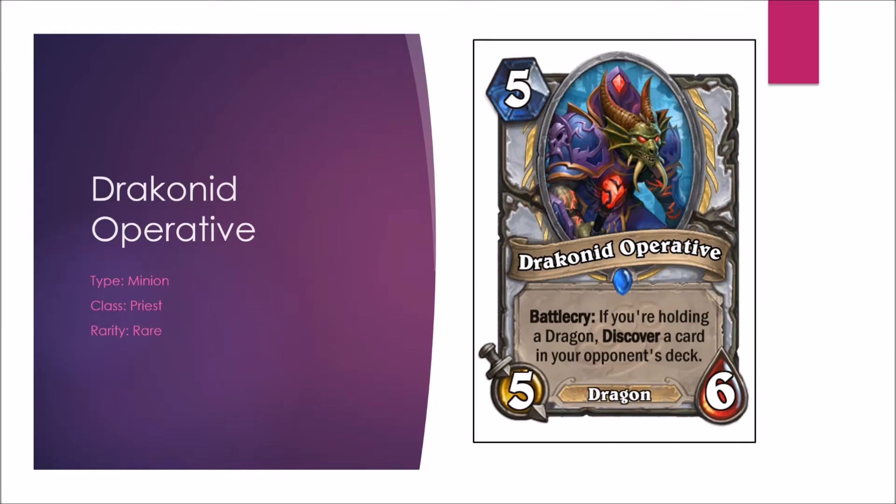Next we got the Draconide Operative. Dragon Priest is going to be good after this expansion. If you're holding a Dragon, discover a card in your opponent's deck — plus it's a 5-mana 5-6. The Battlecry is fantastic. With Dragon Priest, this gives the player a peek into the opponent's deck while also giving you a copy of your favorite of the three cards. That's pretty damn good. In Arena, worst case it's a 5-mana 5-6 — Pit Fighter is a good card. Best case, it's a 5-mana 5-6 with this excellent Battlecry. Giving that an A in Constructed and an A in Arena.